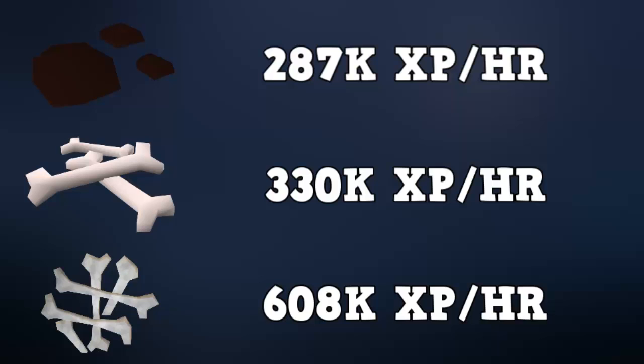Prices do change a lot. The Irit bones are actually slightly cheaper GP per XP than dragon bones and usually around the same XP per GP value. For training, if you are really poor and can't afford a lot of money to spend on prayer, I'd recommend going with Infernal Ashes. If you are more into PvMing or you can do Queen Black Dragon to make money for spending on skills, Irit bones is the way to go. Prices do always change so you can always just Google to see what the prices are and decide which one is going to be the right one for you.